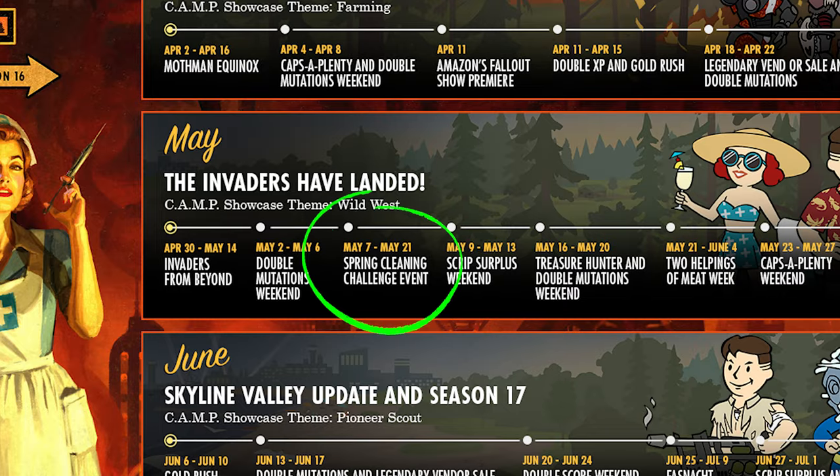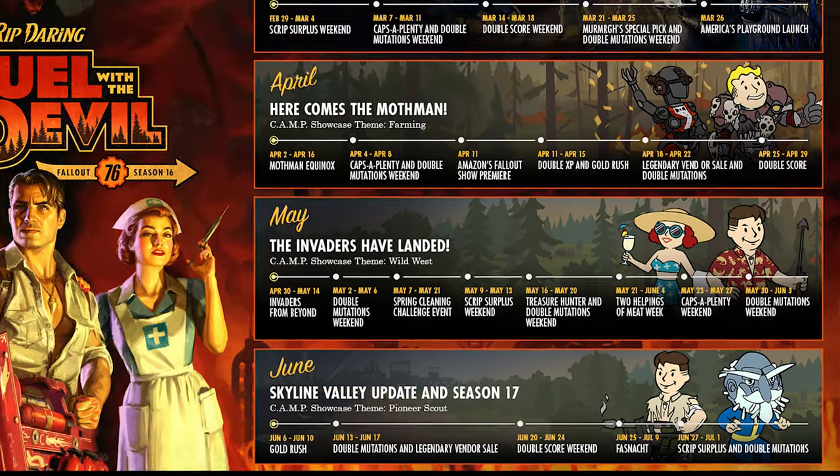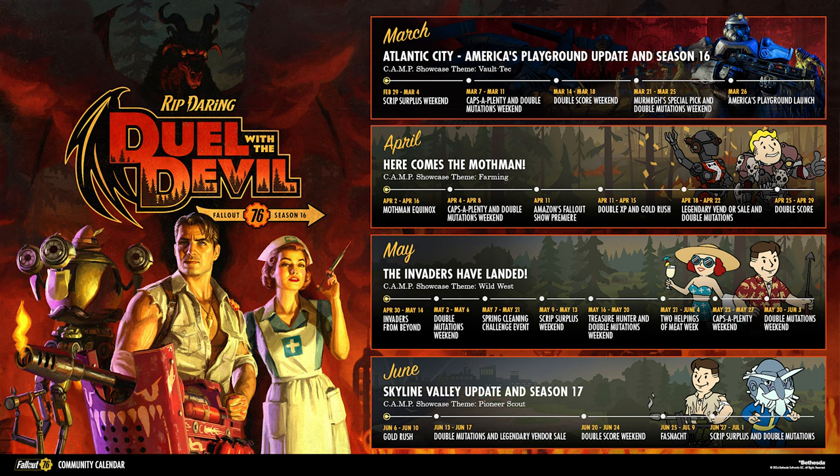A new Spring Cleaning Challenge event starts on May 7th until the 21st, a Treasure Hunter weekend from May 16th to the 20th, and of course everyone's favourite event with two helpings — Meat Week from May 21st until June 4th. So despite the changes to the way Season 16 works, I think we have a pretty fun-packed few months in the Wasteland.